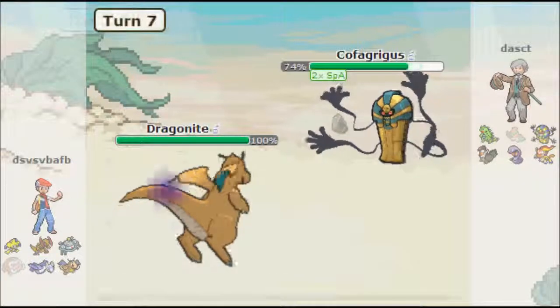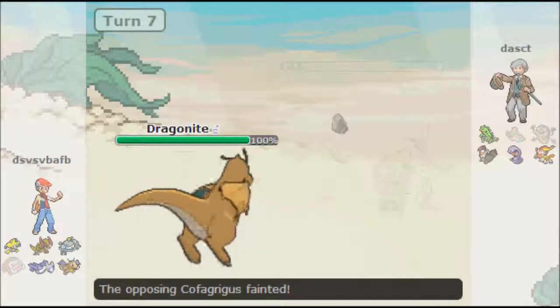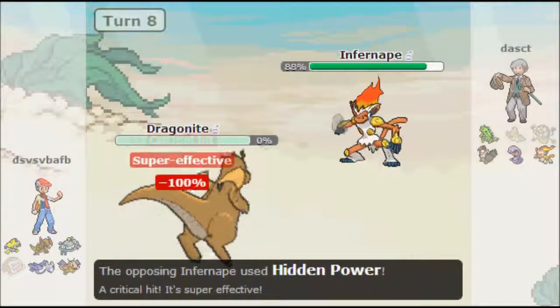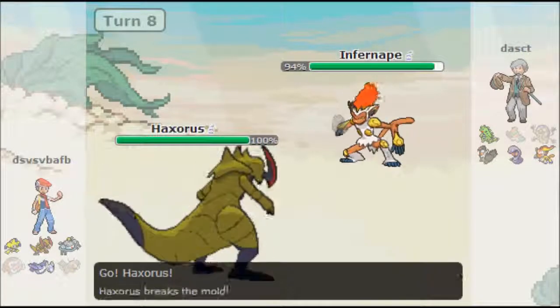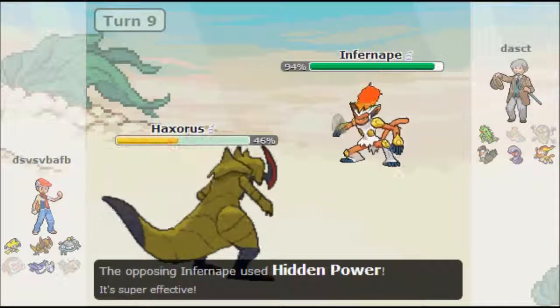He's gonna send in Dragonite, and Outrage easily takes me out. Luckily, his ability is now Moxie. I'm gonna switch into Infernape. Because it doesn't have Multiscale anymore, my Hidden Power Ice will be able to take it out. It's a special Infernape. In comes Haxorus. I go for Hidden Power Ice — I know he's gonna Dragon Dance, because that's a common set on Haxorus. I thought I could outspeed it, so I went for another Hidden Power Ice, but Haxorus is really fast.